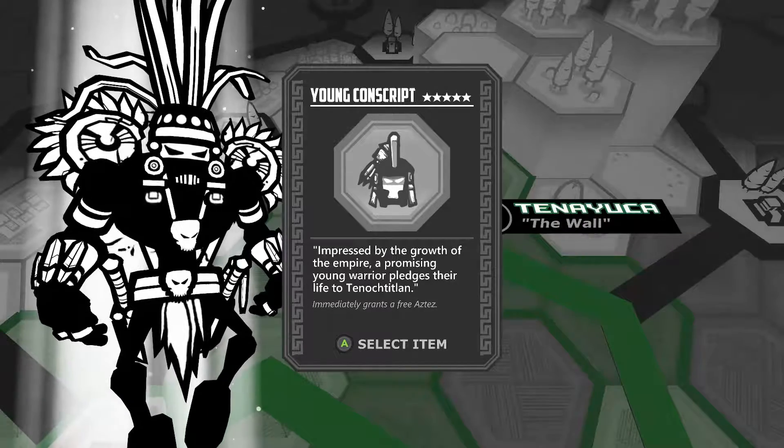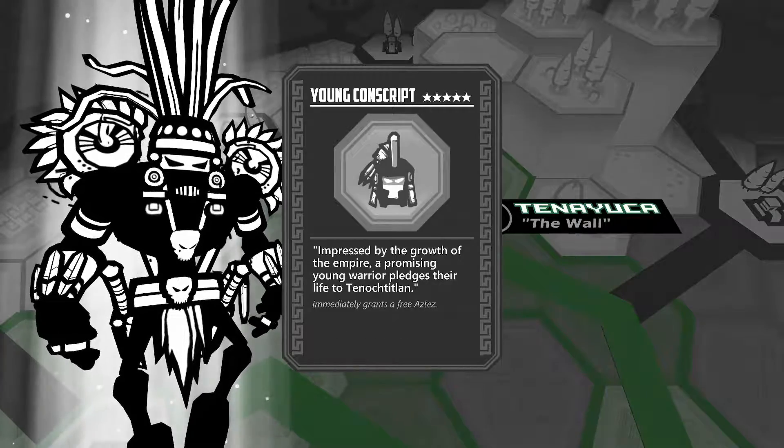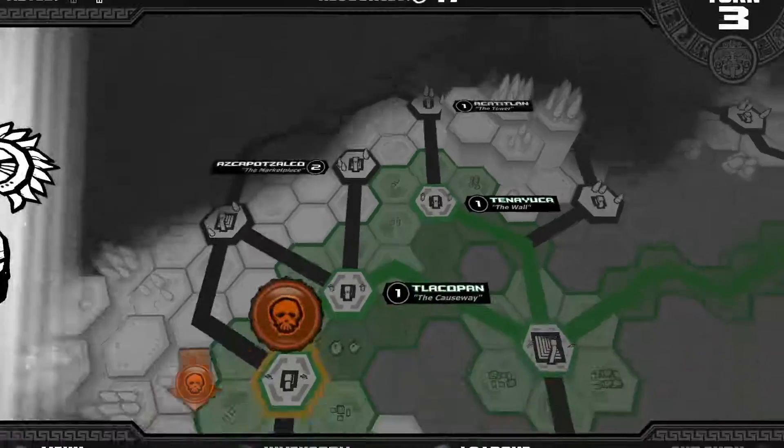Young can script — impressed by the growth of the empire, a promising young lord pledges their life to me. Woo hoo! And grants a free Aztex. So if I die — alright. So I have long ears.